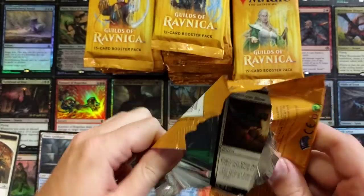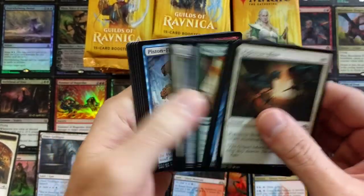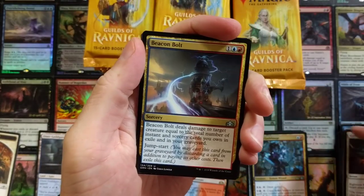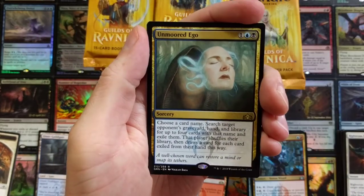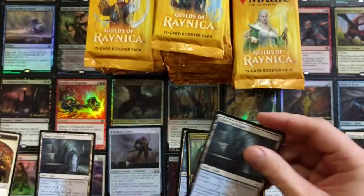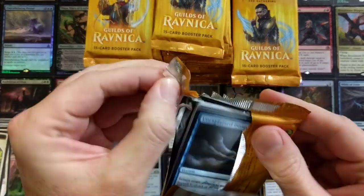I'm so excited cracking up new stuff — nothing like the good old new stuff! Skipping all the commons: Beacon Bolt for starters, Book Devourer, good old Colossus, and an Unmoored Ego. And if I pull a guild gate — can't get enough guild gates.